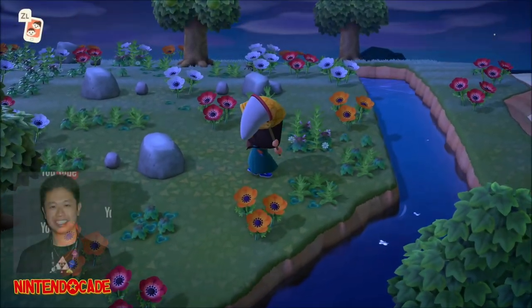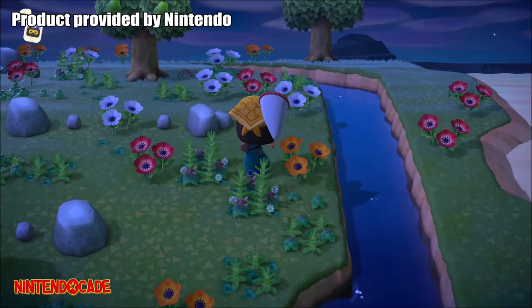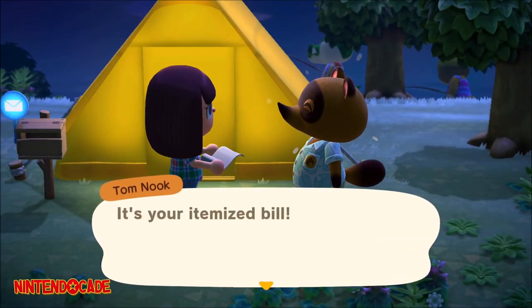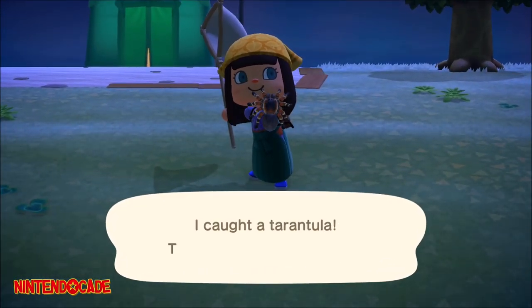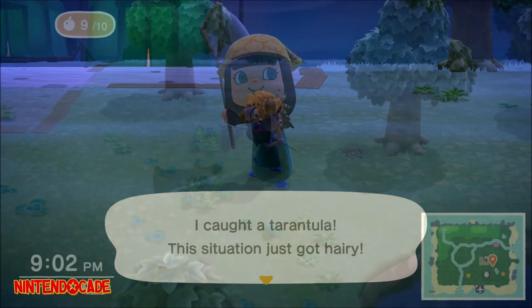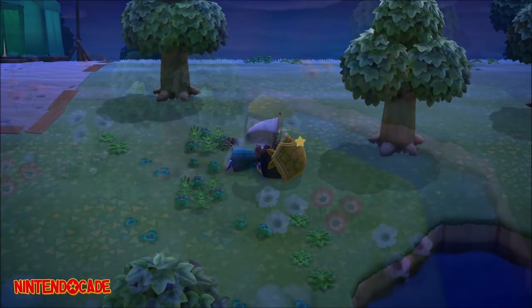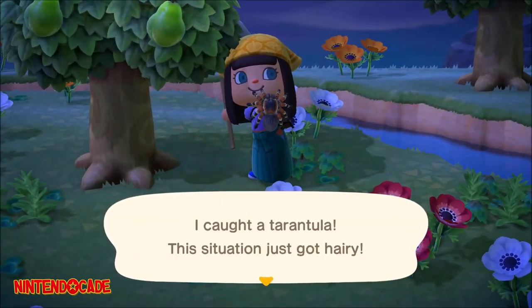Welcome to NintendoCade channel, I am Danny. With Animal Crossing New Horizons, you will need tons of bells to pay off your insurmountable itemized bills to Tom Nook. Catching tarantulas and selling them is one of the best ways to earn bells fast in Animal Crossing New Horizons. They can be difficult to catch, but fear not — in this episode I'll show you the easiest way to catch tarantulas even if you are facing an army swarming on an island.